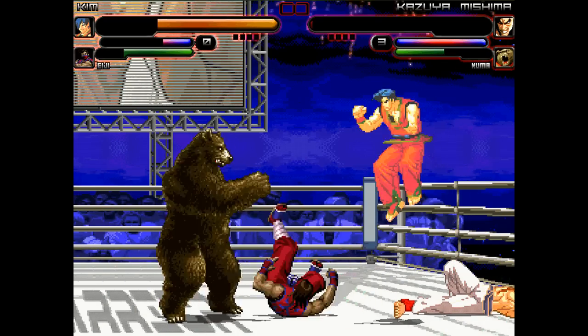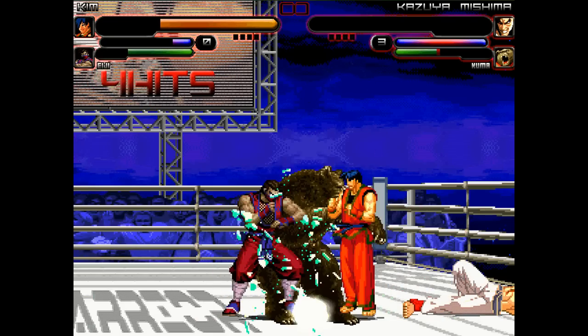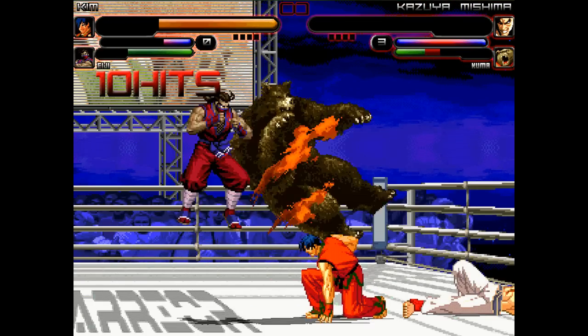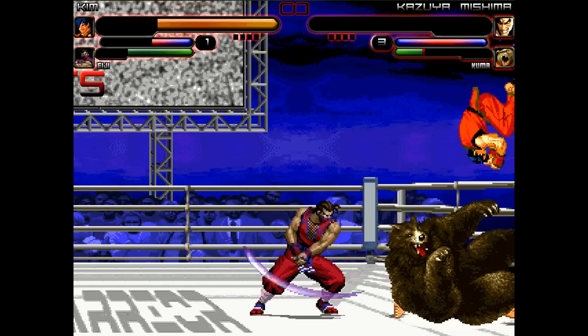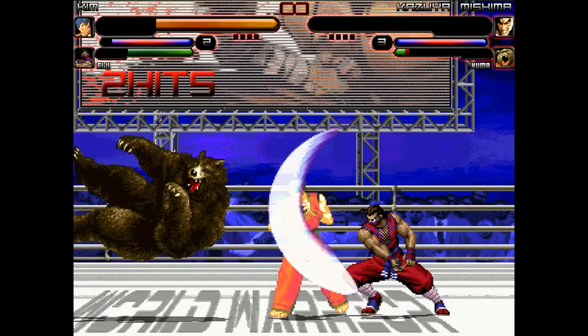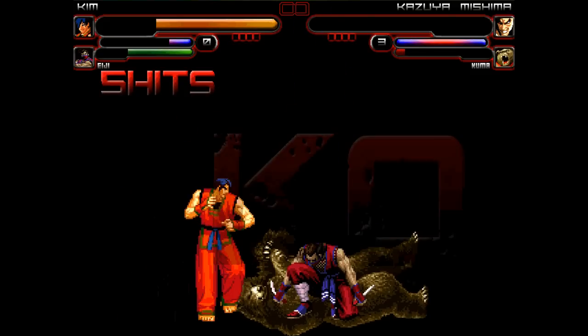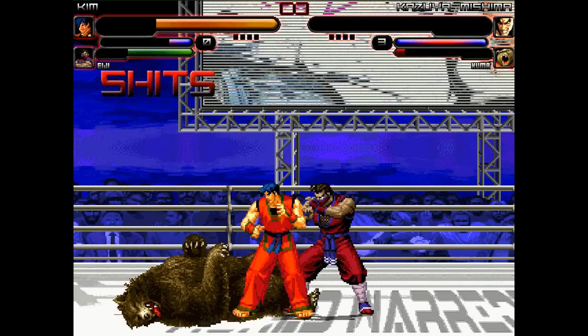Kim pins Kazuya and Kuma in the corner to his death, and now it's left to Kuma against Kim and Eiji both. All Kuma can do is block. Big special combo — big flaming flip kick right into Eiji's aerial kick. Good teamwork. They're just pinning Kuma between their attacks. And the big ninja cape slash special is enough to take the bear down in round one.